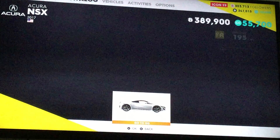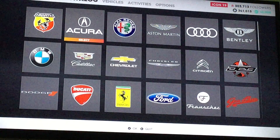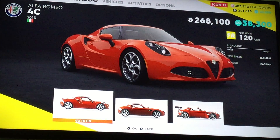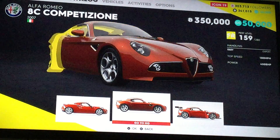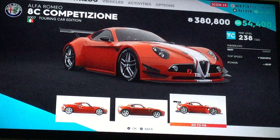For Acura, we only have the NSX — nothing much. And kind of the same for Alfa Romeo. We got the 4C, the 8C, and the touring car edition.